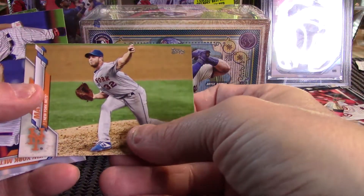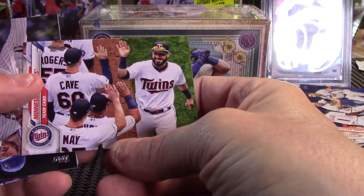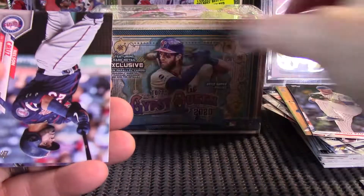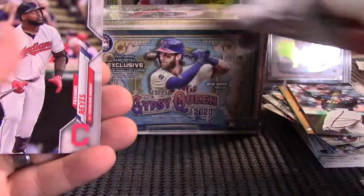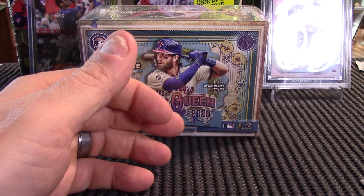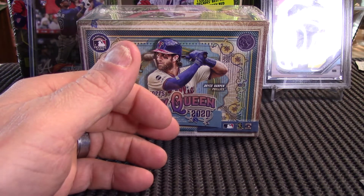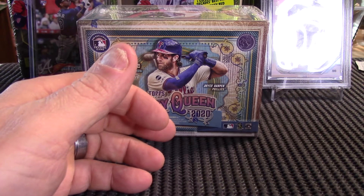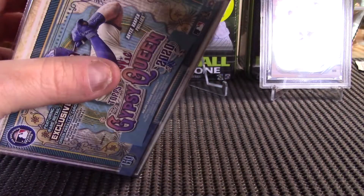I have a few — probably about a half dozen or so — but not near as many as I have of the really big names. And that's it for the fat packs. Nothing too great. Some good rookies and a few Turkey Reds, and we did get a Turkey Red chrome, so not too bad.